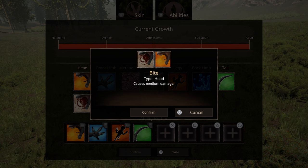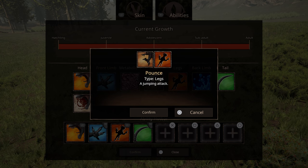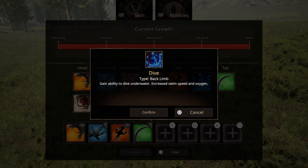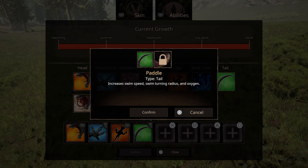Let's go over the moveset quickly. He has a regular bite that does 60 damage, a ripping bite that does 40 damage with bleed, and a front limb attack that also does 40 damage. He has a lunging and a pouncing attack — the lunge does 70 damage, while the pounce does 40 damage up to two times with 0.6 bleed. I personally just use the lunge since it's 70 damage, but you could test both. For back limb, he has a diving ability with increased swim speed, oxygen, and underwater diving. He also has a regular tail attack that does 35 damage, or a paddle to increase swim speed further.